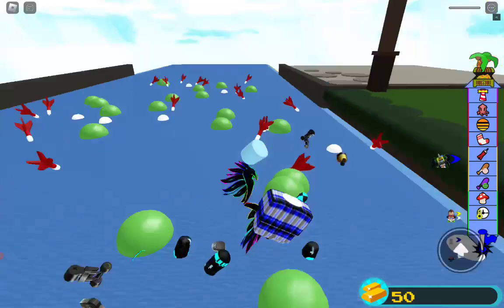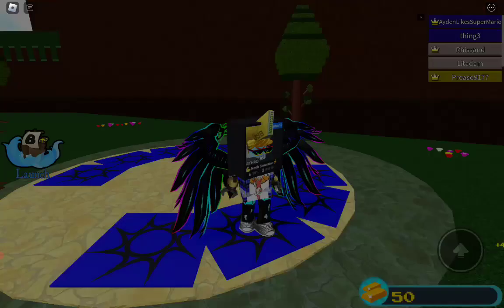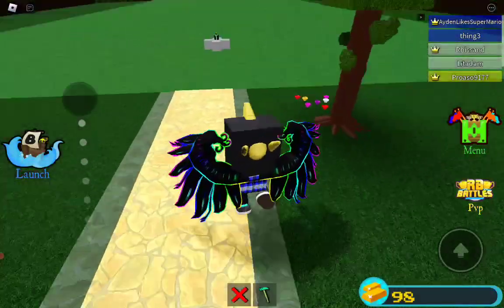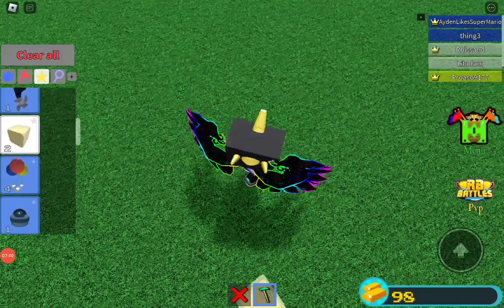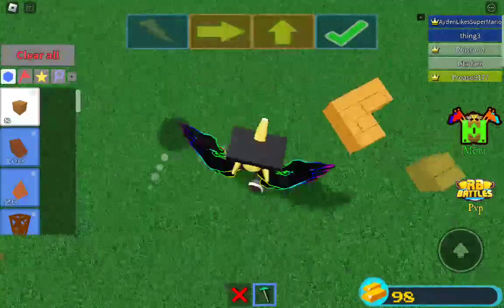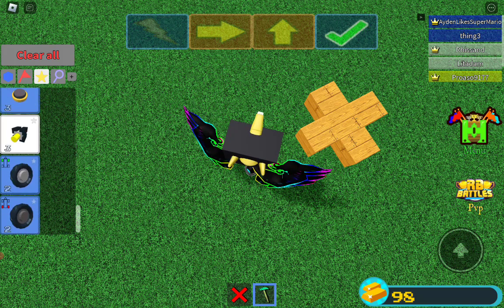That's enough. I claim lots of money when I'm using this glitch. Let me show you how to use it. How to make it is that you have to use any type of material and make a plus. Then you have to go here and get this, and then place it here and press the arrow. And that's all you have to do.